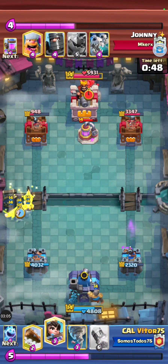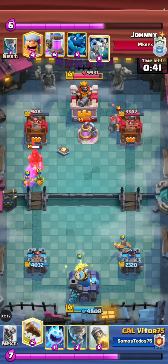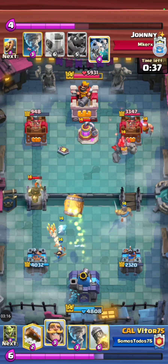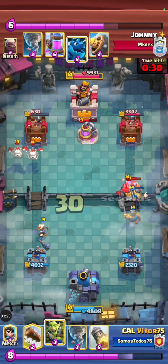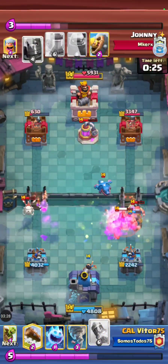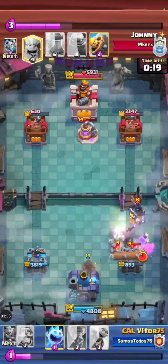We got 50 seconds on the clock — it's double elixir, anything could happen, absolutely anything. Vitor's right side tower is at 2,300. Johnny's left side tower is at 950, so Johnny has to be impeccable with his defense. He's about to eat a Goblin Barrel, bringing it down to 600 — too much damage. He's gonna have to save his Barbarian Barrel. Another huge rocket — the value of these rockets is absolutely disgusting.